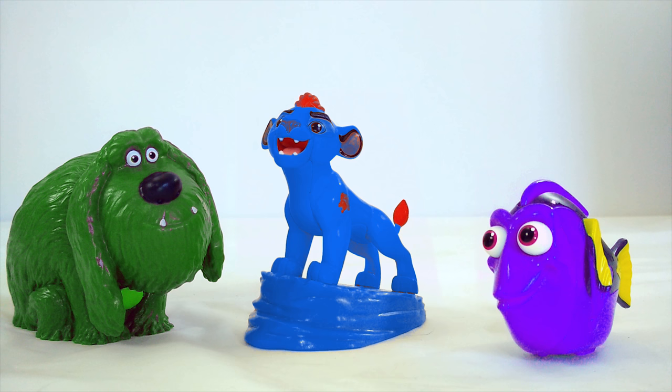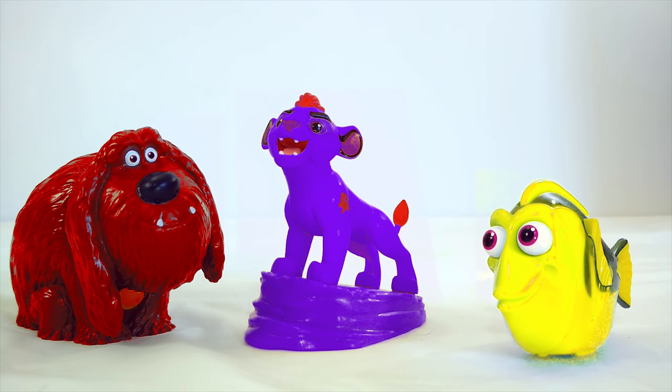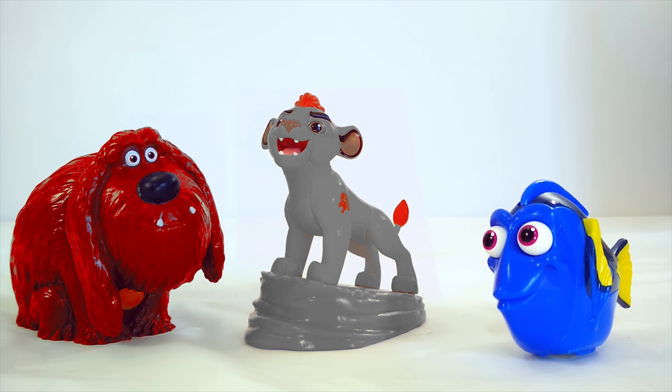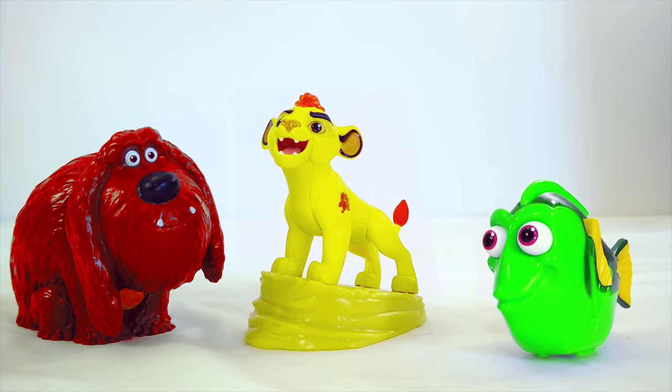Now let's see how fast we can swap their colors. Duke red. Kion purple. Dory yellow. Duke brown. Kion gray. Dory blue. Duke red. Kion yellow. Dory green. Let's reset them all to their regular colors.